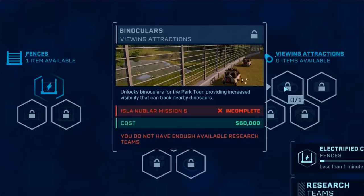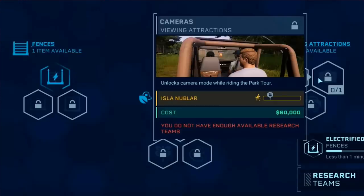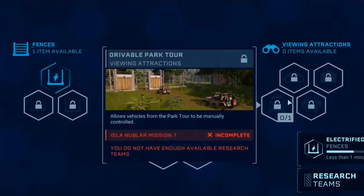It's a shame that we see these tour vehicles rather than the actual Ford Explorer we've seen. We don't know what it's going to be used for. My guess is that this is just so that we can't see it in game until it's released - or it could just be a decoration, because obviously we've seen decorations such as the toilet. Moving on - cameras: unlock camera mode whilst riding the park tour. You've got to work with John Hammond to get to that range and it costs $60,000. It's the same for gyrospheres - they get cameras in it and the Jurassic tours.